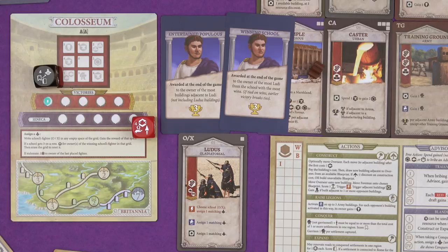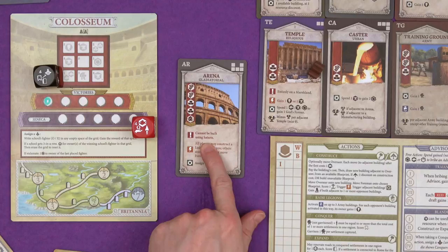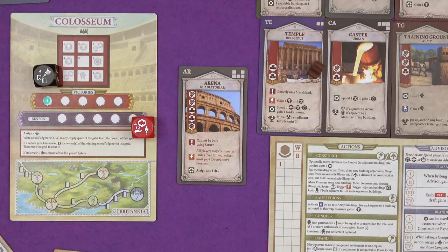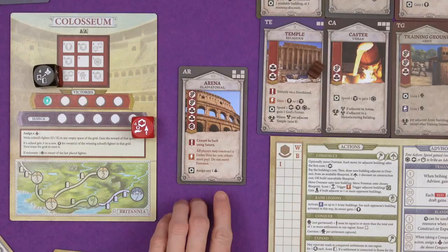The other gladiatorial building is the U-shaped arena. Now you can't build this for free with the Saturn power, but when you build it - and it's quite pricey - if you're the first person, you get the three-point bonus. But then everyone gets to construct a Ludus building. For you it's free, everyone else has to pay, and it's got a production ability of assign a gladiator.